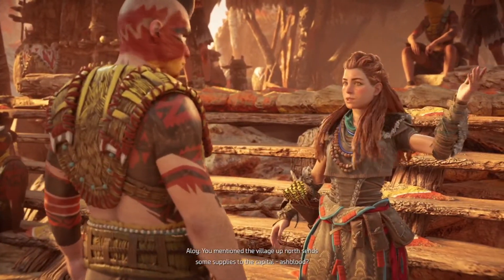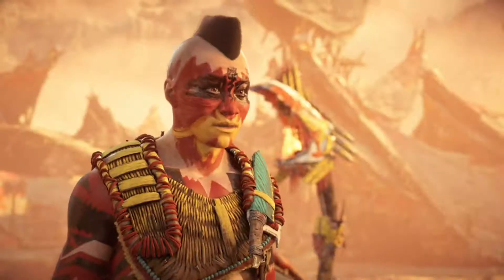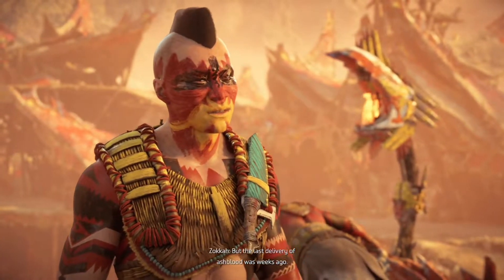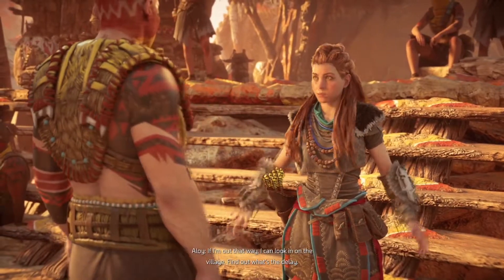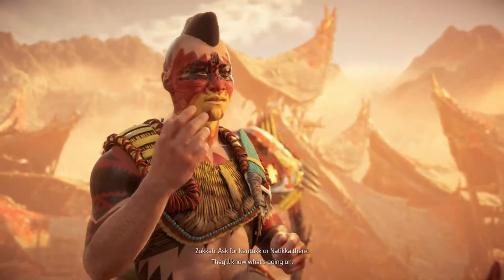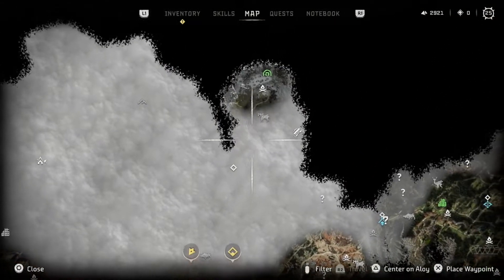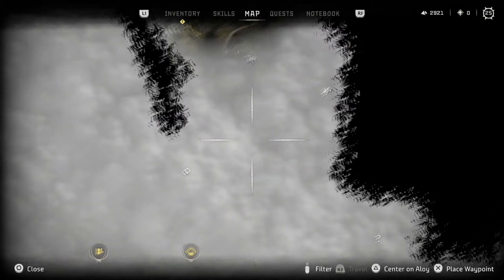Ash blood is a crimson stone ground into powder for ink. Bleeding Mark has the largest supply — soldiers there gather and deliver it in exchange for water rations. The last delivery was weeks ago and supplies are running low. I offer to look in on the village if I'm out that way. Quest accepted: 'The Deluge,' a level 15 quest. It's over near where a previous character was, so we can fast travel up, grab that black box, and do the Deluge quest too. We also need to take out a rebel outpost.